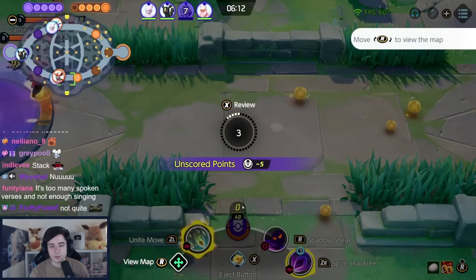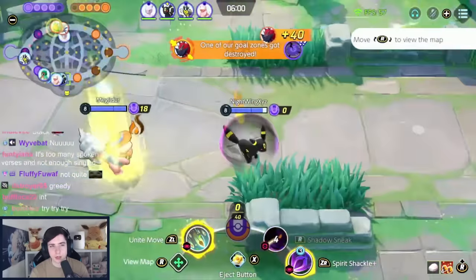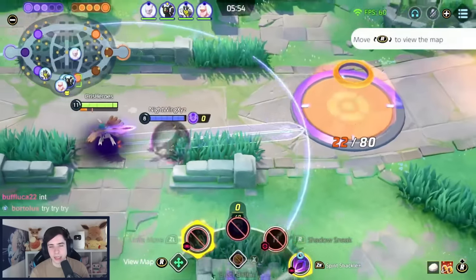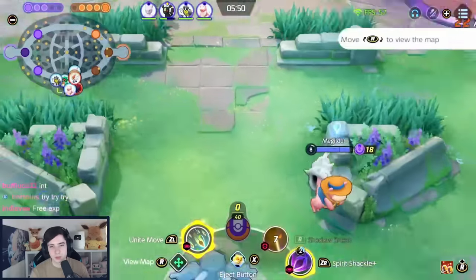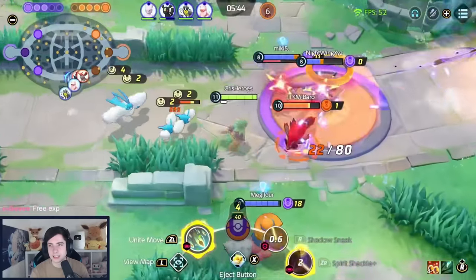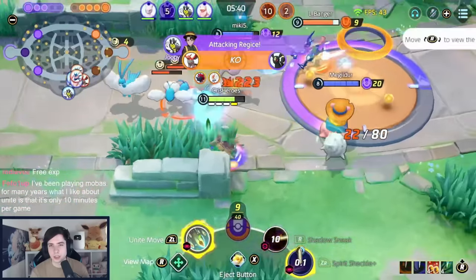Now I make a mistake — I thought I'd be totally fine going for another stack, but I just completely grief here. Don't do this. I just talked about not greeding for stacks, and then I got Shadow Claw combo'd and perma-stunned. I tried to Eject Button out but couldn't. This is something you should not be doing. Walking back to bot now, looking for the Regieleki situation.